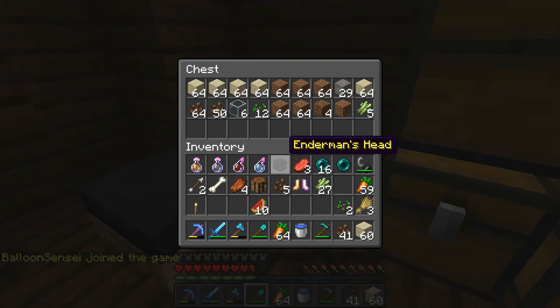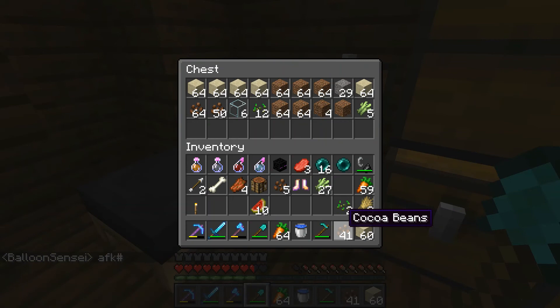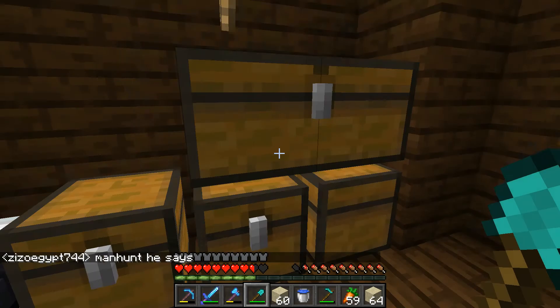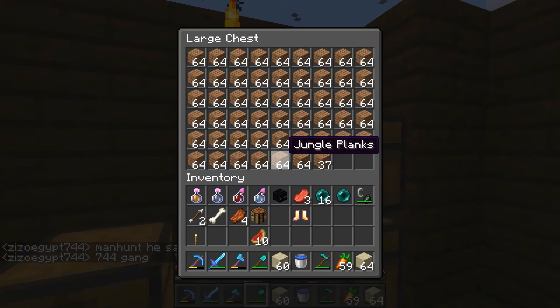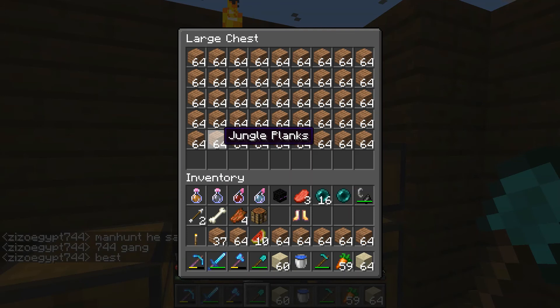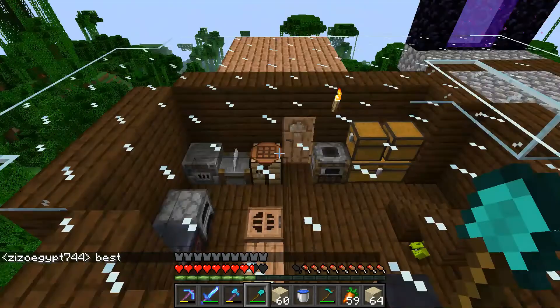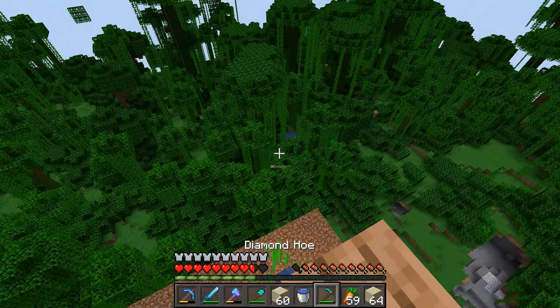It takes a bit of time to go through the things and we have to smelt it in our blast furnace and all that stuff. So let me just go down over here and collect some of the jungle plants. Let me just deposit this into the box and keep some of what we'll need.